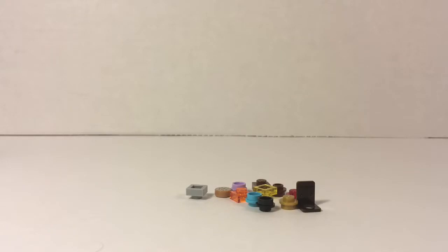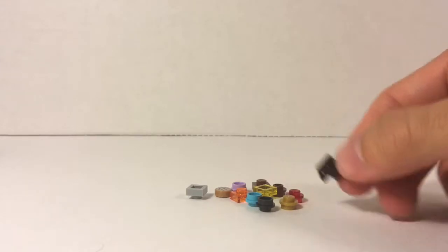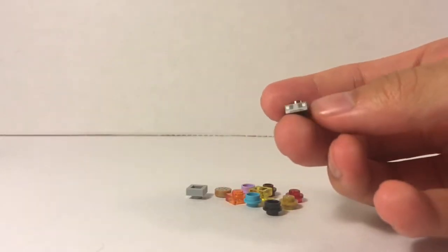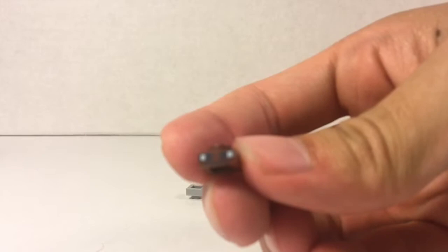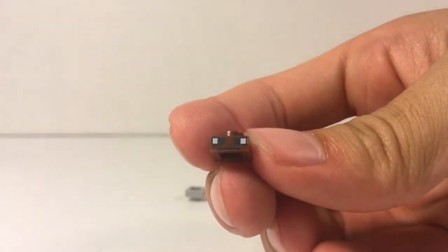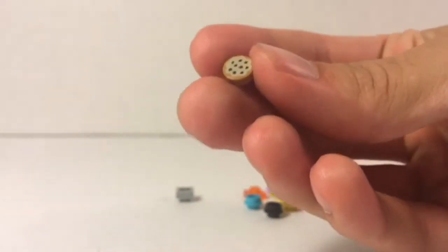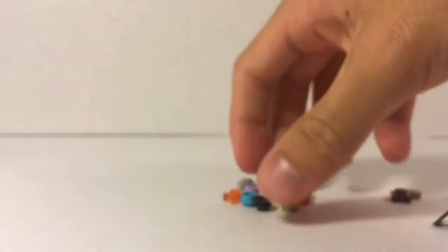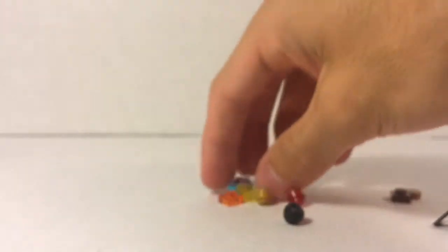This set came with 12 extra pieces, and my three favorites are actually the back bracket that came with the bat, the one-by-one printed stud that also came with the bat — it has the same bat face printed on it — and a cookie, which at this point is getting pretty common but still very nice to have. Apart from that, there are just a few one-by-one studs, most of which were either used in the torch or inside the different blocks that had various ores in them.